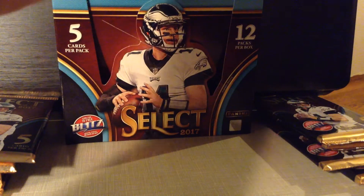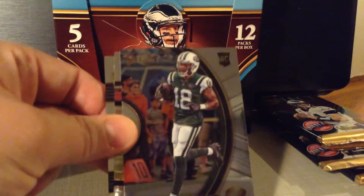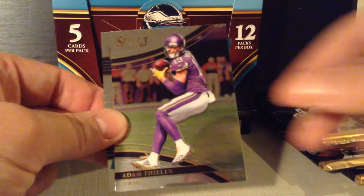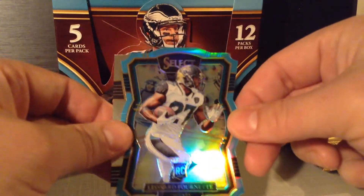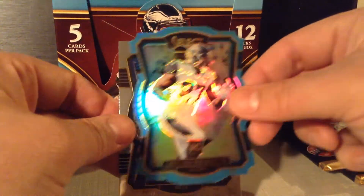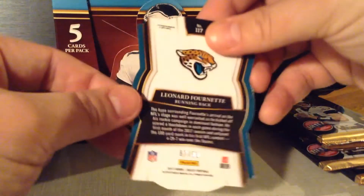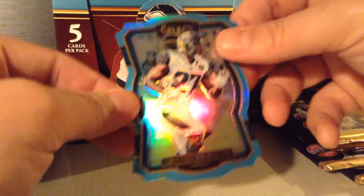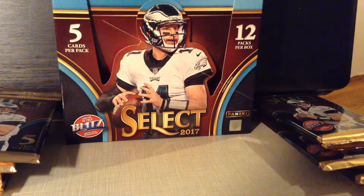Next pack — alright, now we got a die cut in this one. Bilal Powell. Shout out to Desperate 80. And another Jet — Arderia Stewart. Adam Thielen. A Leonard Fournette die cut, blue — now that is a beautiful card. The last card is the Zay Jones — let's see what this is, numbered to 99. That is a beautiful card. Not bad for the third pack, very nice.